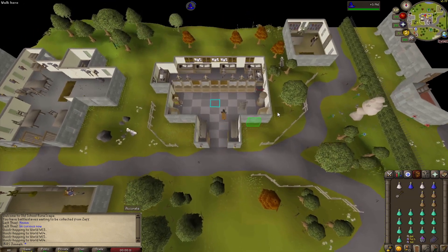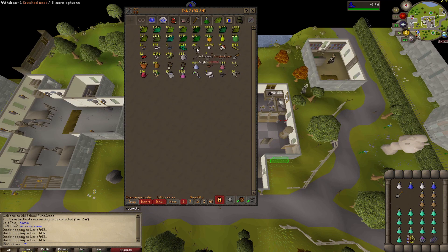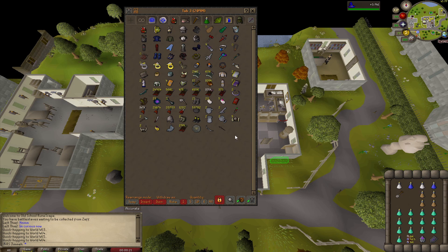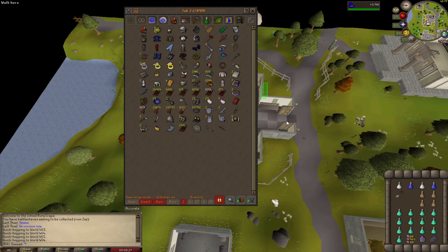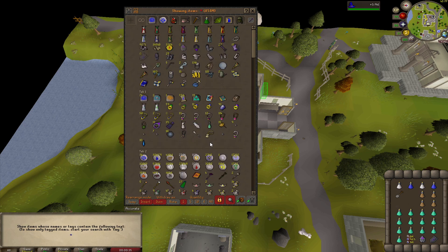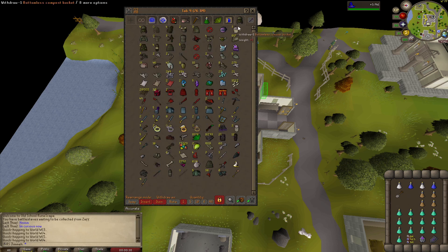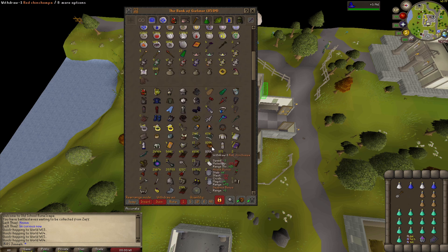I need about 4,000 Crush Nests in preparation for all of this. I thought I might as well go and do some Giant Mole — that's the best way to do it. I haven't been doing any Bird's Nests because it takes a long time and you get very rare drops. You get good Hunter XP but I don't really care about that. It seems I don't have a Rock Cake — I don't know where that went, but it's gone.